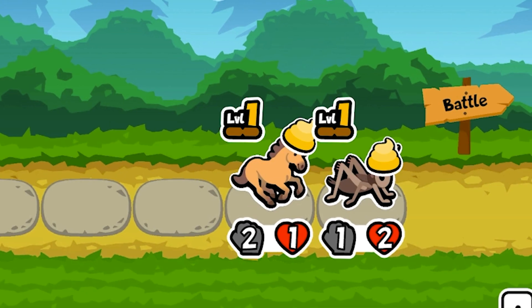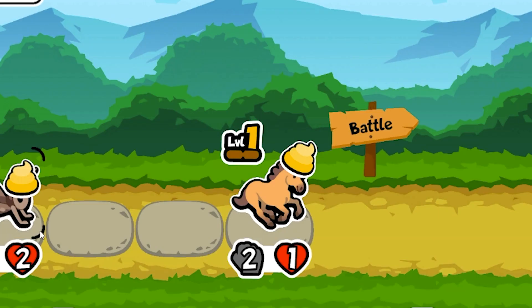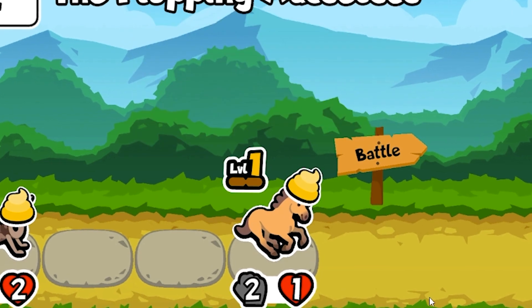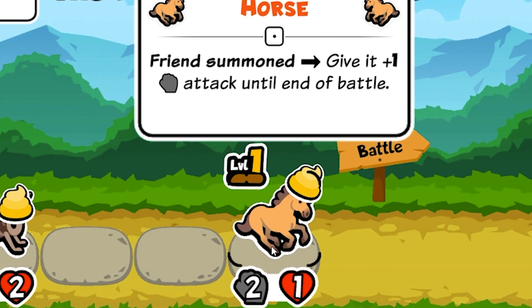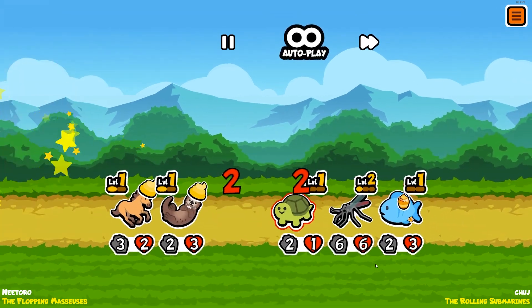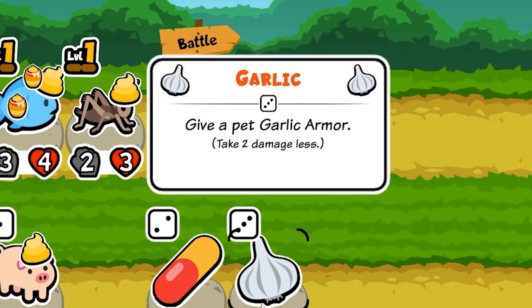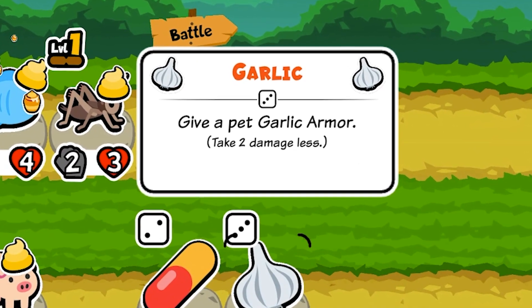Then we have the horse. Recently buffed to a 2-1 instead of a 1-1, this actually helped it a lot, making it trade evenly with many more pets in the early game. Its ability to give friendly pets plus 1 attack until the end of battle makes it scale decently well and combo well with other pets like the deer, cricket, fly, and spider. The drawback being it's literally completely countered by garlic, rendering it useless against many mid to late game builds.